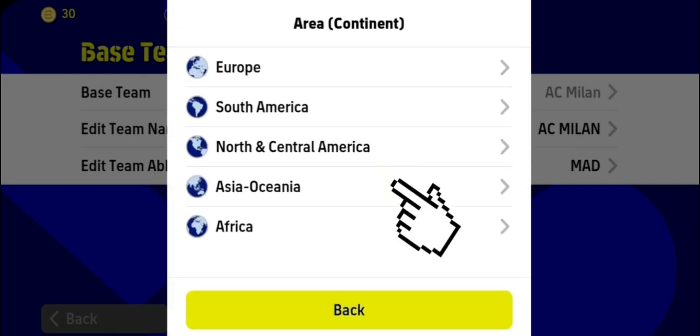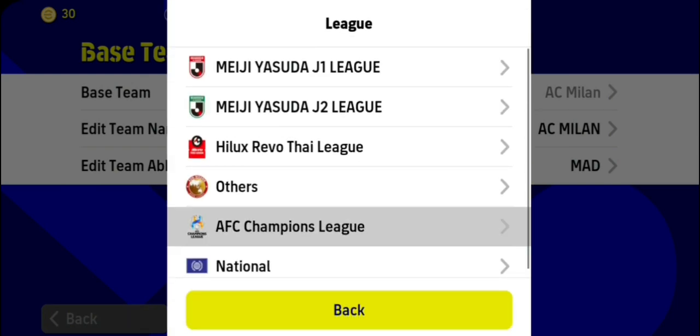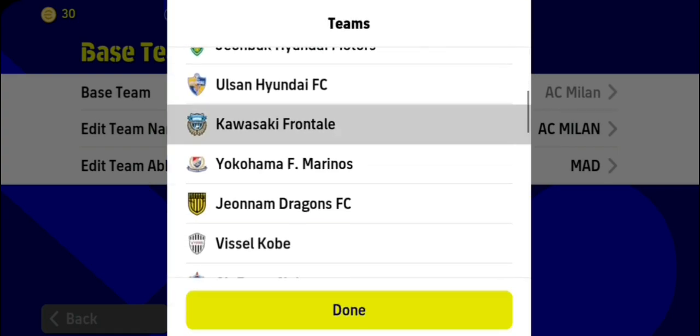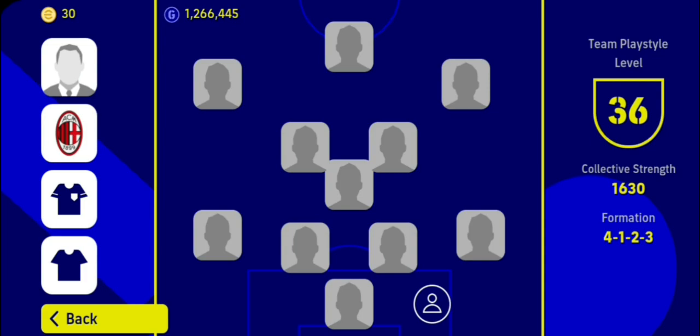First go to Oceania, now click on AFC Champions League, then drag down and click on Kawasaki Frontale. This is the formation that we're going to use. We'll start from the goalkeeper and end with the center forward.